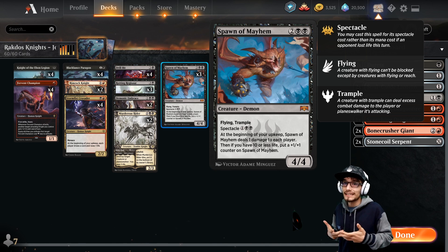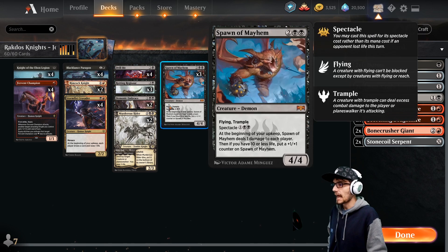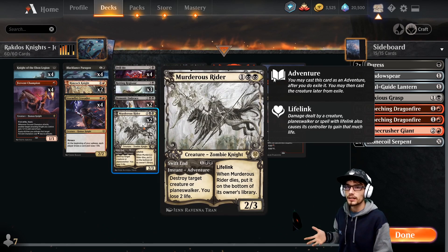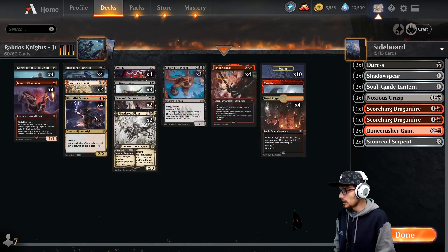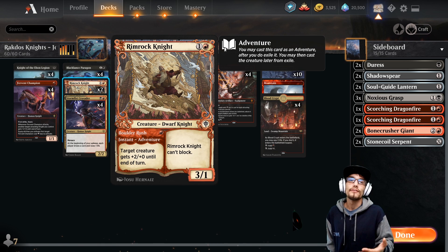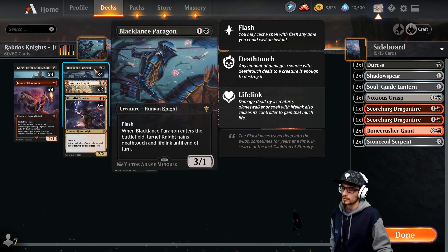Spawn of Mayhem is my favorite creature in the deck — severely underrated. It reactivates spectacle, so the first one gets out and the second one's easy too. When you get below ten life it gets stronger, making it easier to kill your opponent. It's non-legendary so it stacks, has natural evasion through flying — really nice. Another great target for Demonic Embrace is Murderous Rider because of the lifelink. In the sideboard, Shadow Spear will help there. Rimrock Knight is filler — use it early with spare mana or late game when flying or double strike is online.